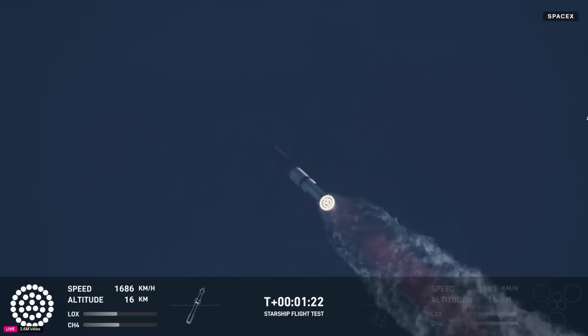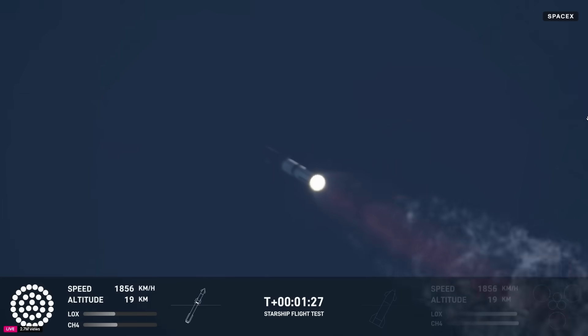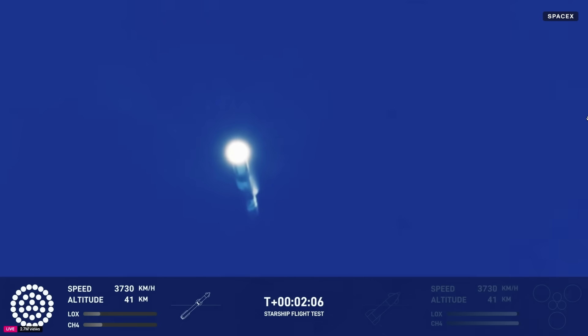At this point we've passed through that point of maximum aerodynamic pressure, that max Q. Coming up in just a little over a minute from now is going to be hot staging. We're going to see the six engines on the ship ignite while still attached to the booster. Just before that, we'll see all but three center engines on the booster shut down, in what we call MECO — most engines cut off. Just about 30 seconds away from hot staging.